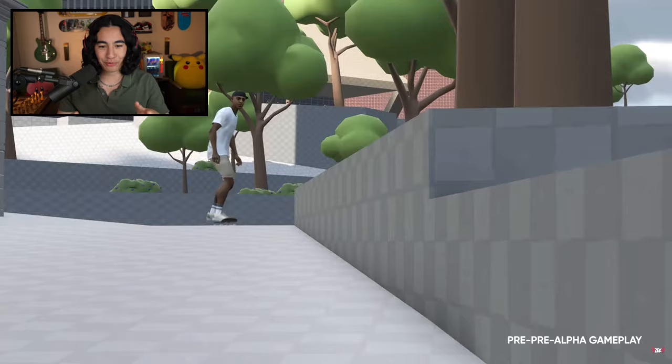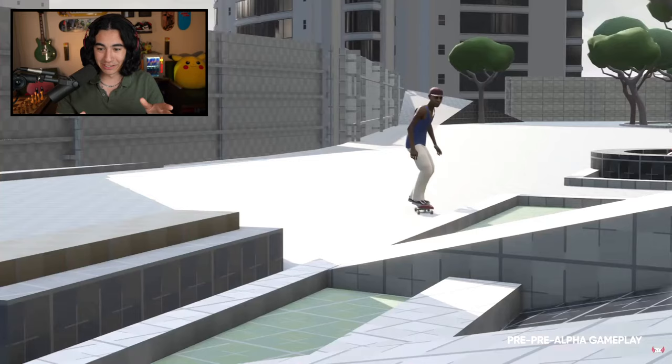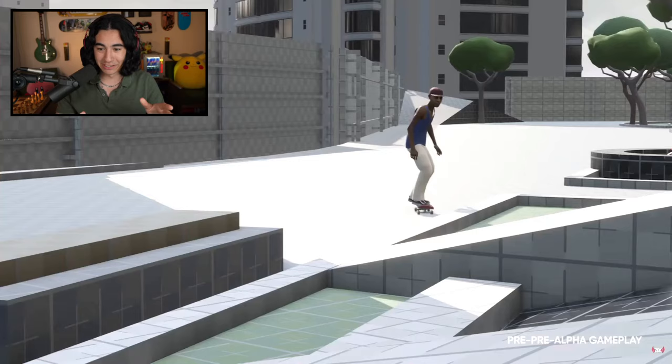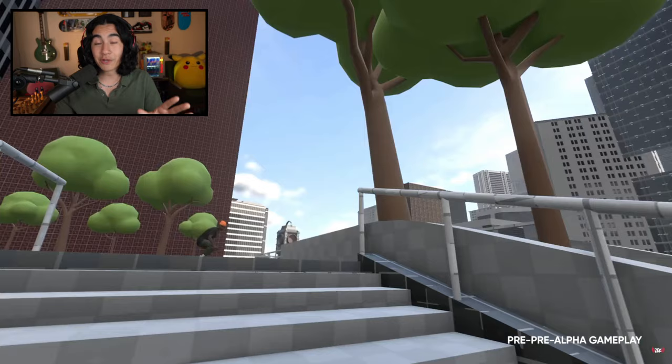We actually had a pretty good look at the mechanics here. Look at this — starts with a front smith going into a combo into a blunt slide and then a switch 5-0. That was clean. And look at this: we have a slappy to 50-50 to 5-0, kind of tweaks over into a nose slide into a crooked grind back into a 50-50. The grinds are going crazy in this video. I don't know if you guys noticed this one, but this one was pretty crazy.